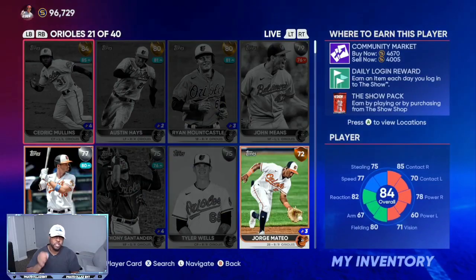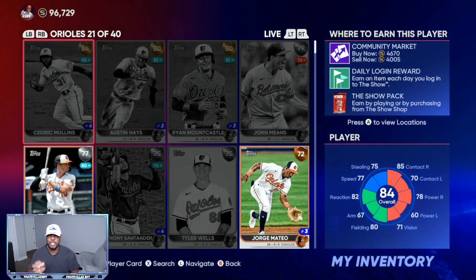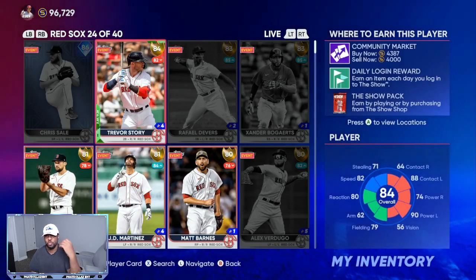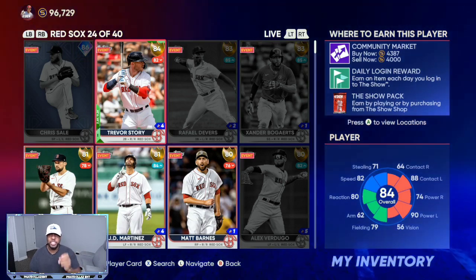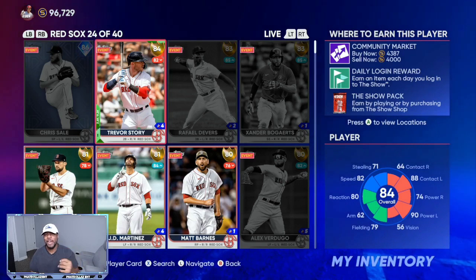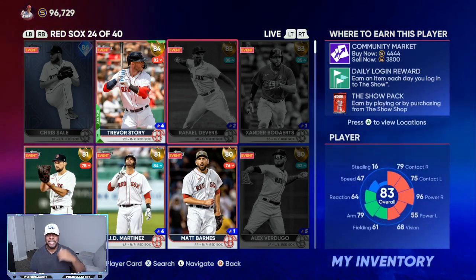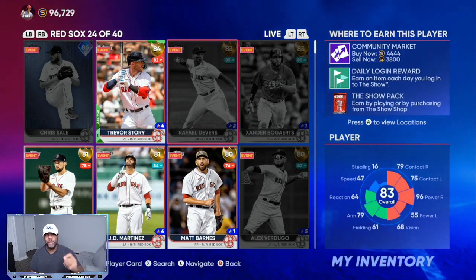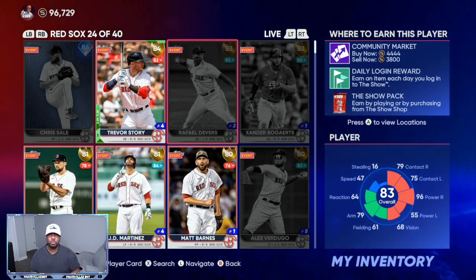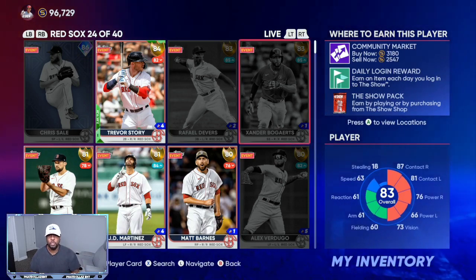The first step is looking in your inventory. If you look at the inventory you already have, you can see cards like this — an 84 overall going for close to 5,000 stubs this year. For the roster update they changed the quick sell, so now a lot of these cards get boosted up over the price they need to. If you were to quick sell this card after it goes up to an 85 overall, you will actually lose value.